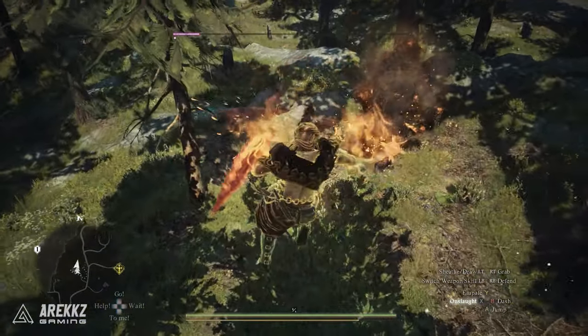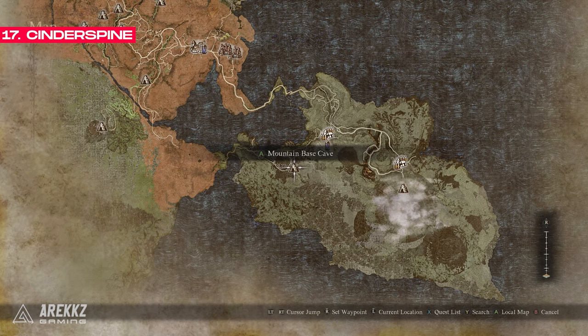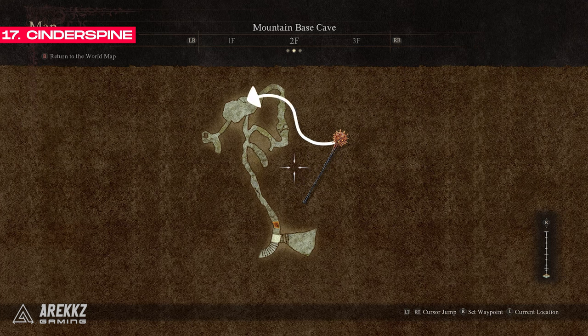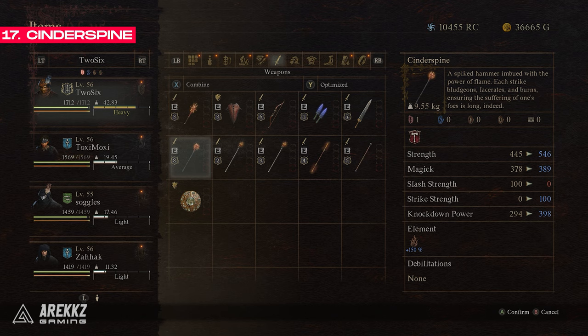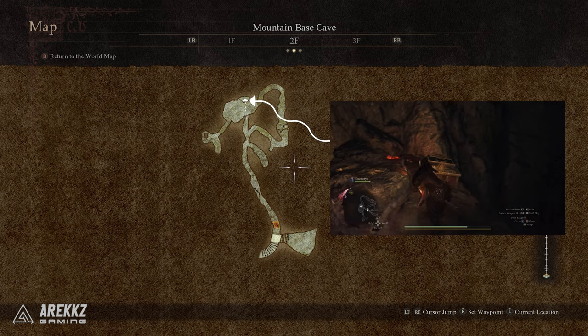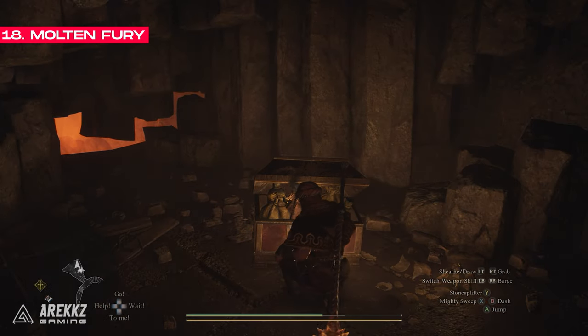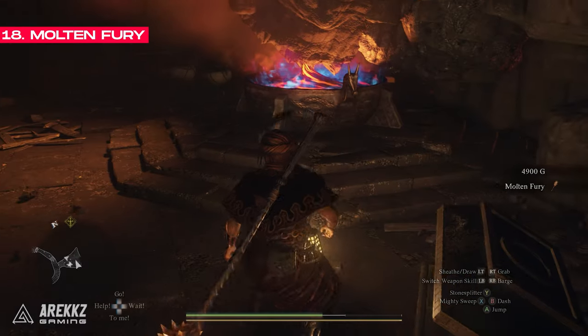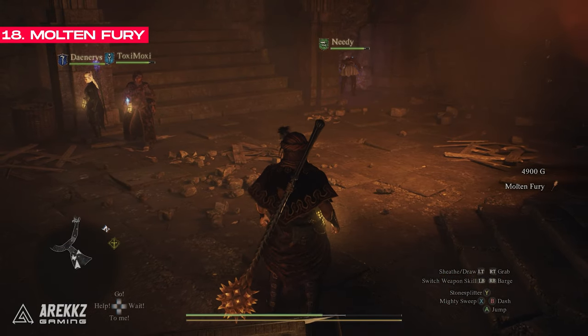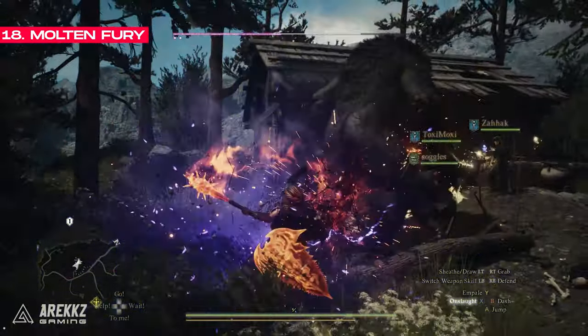These next items are located on the volcanic island in a cave called the Mountain Base Cave. On the second floor of the cave you will find a hammer for warriors that has a 150% fire damage element on it, which is absolutely nuts. To get it you need to jump across here and you will see one of the special chests on a ledge with this weapon in it. Then if you go to the bottom floor of the cave you will find a big room with a couple of chests — one of them contains the Molten Fury, which is like the Cinder Spine but for the Fighter class, along with a Wake Stone Shard and some gold.